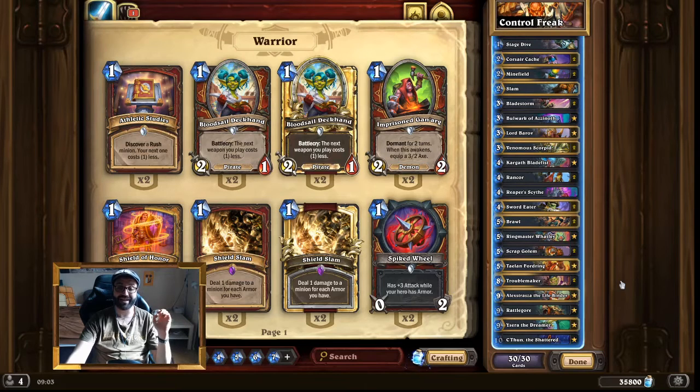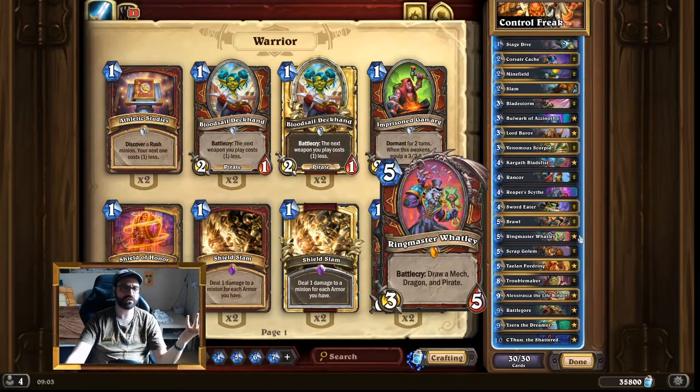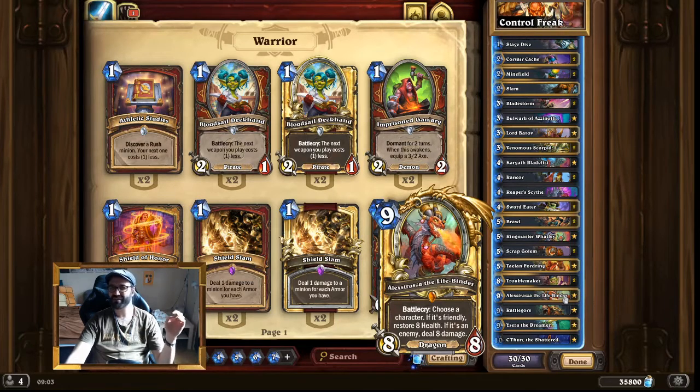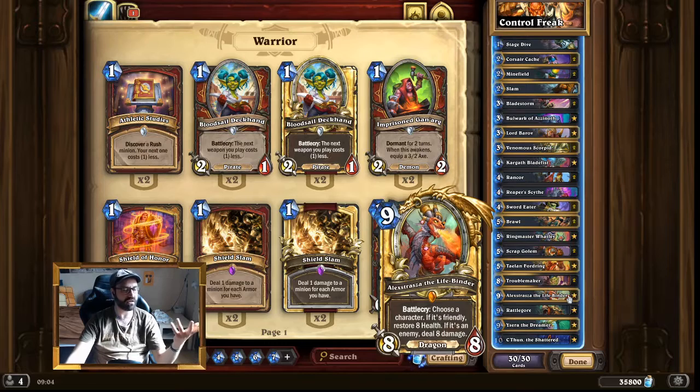Another very nice way to gain value is Alexstrasza the Lifebinder. In a lot of other decks she's a finisher — you just go face with her. But in our deck we actually a lot of times just heal ourselves while having an 8/8 on board. Ringmaster Watley will tutor her out a lot of times. Alex is a very nice inclusion, but very slow at 9 mana, meaning you can't armor up the same turn. The only thing you could do is Stage Dive on that turn. But she's just very very good — include her in your control deck for sure.